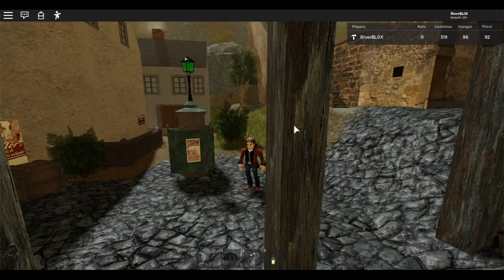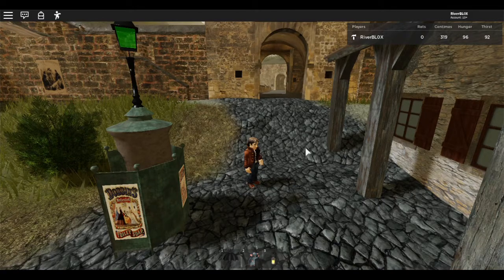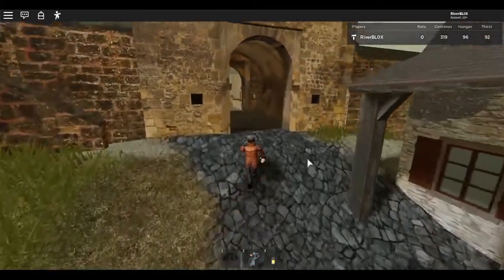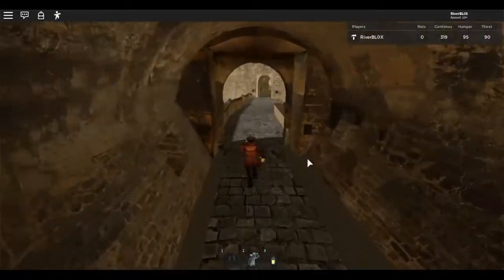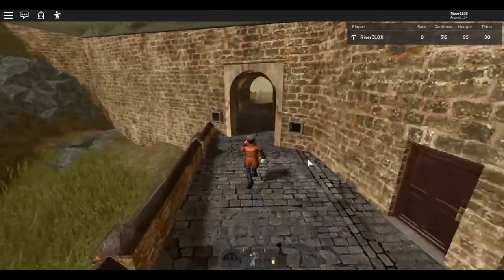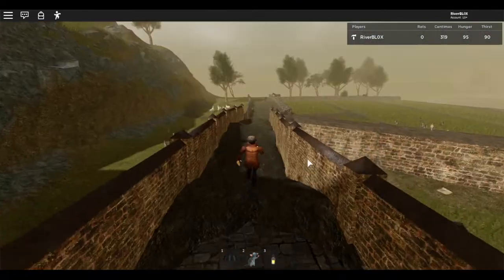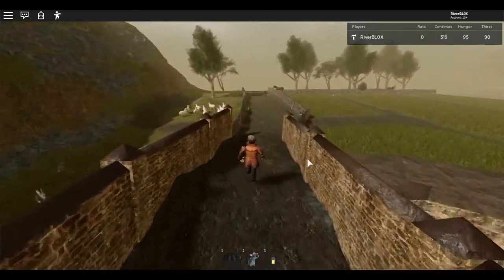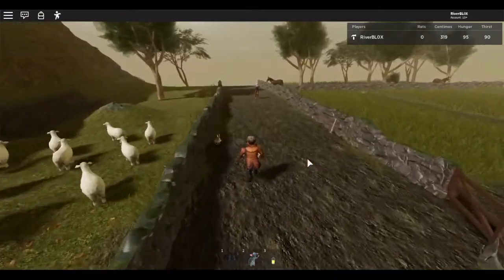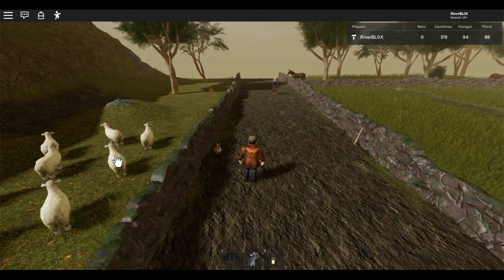Now I am going to dash out of the gate and out of the city. Come follow me — off we go through the gate, along the road, past the extra fortification and out of the city into the countryside.